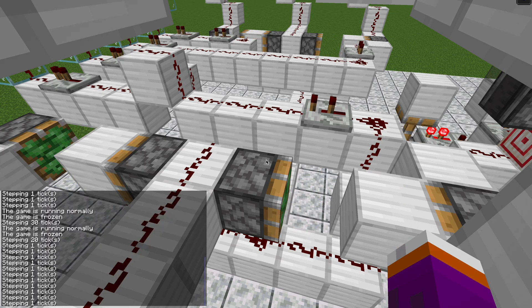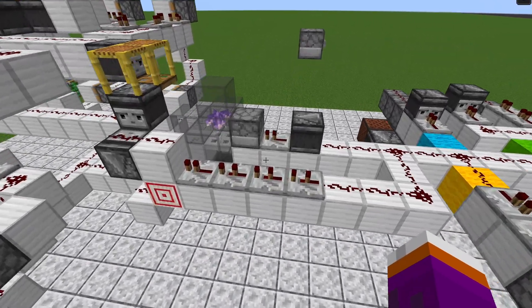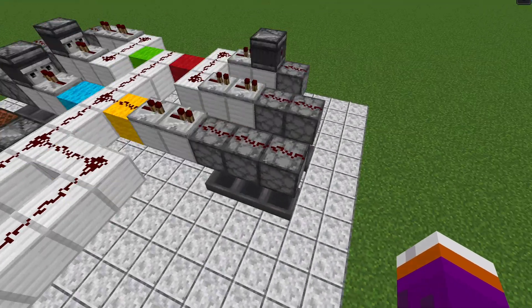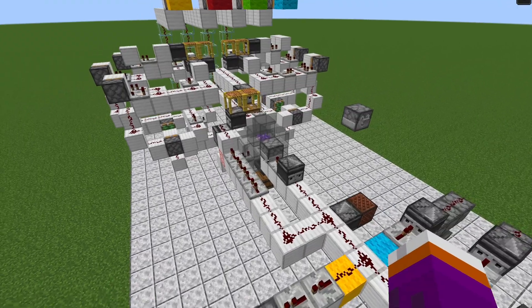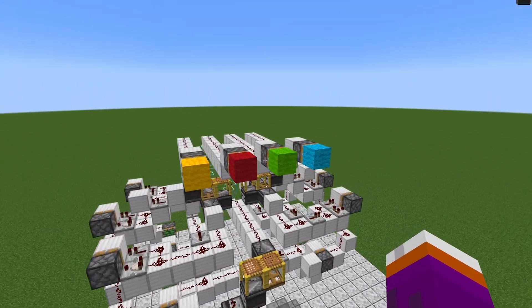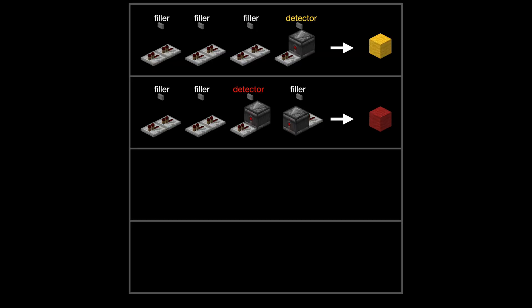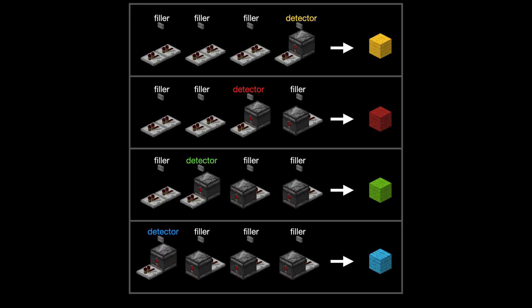Here's the basic concept: I'll dispense four items in a single game tick. There's one detector item and three fillers. Based on which of the four spots the detector item occupies in the sequence, the machine is going to send a signal to a different piston, and we should see a different color wool extend. Using update ordering, I should then be able to define where the detector item is in the sequence by putting filler items either before or behind it, and that way I should be able to send four different color options for each pixel.